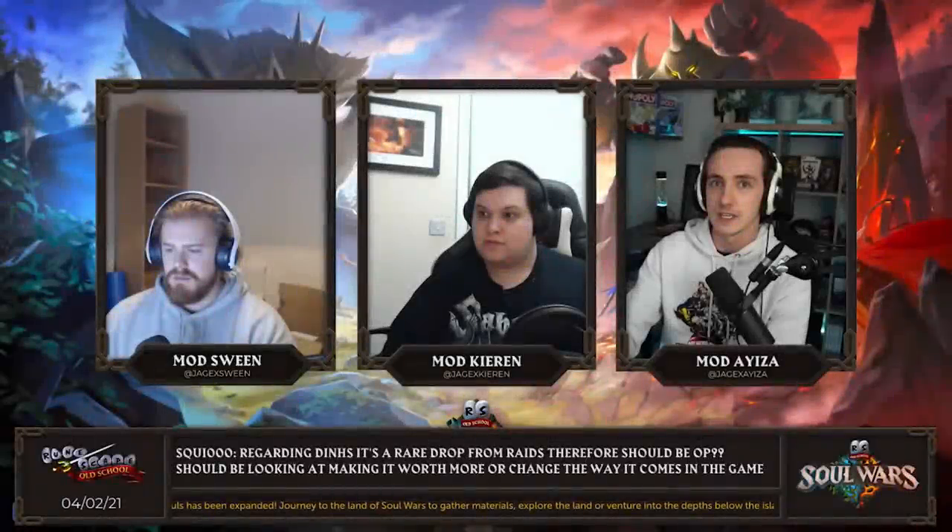The next main question was regarding the Dins Bulwark: essentially why are you still nerfing it? It's a rare drop from raids, therefore it should be overpowered. They reiterate that the Dins Bulwark is still very overpowered in PvP and they don't think it requires a level of skill to justify the current defensive bonuses. With the changes they're trying to promote the Bulwark still being strong but perhaps requiring more expensive gear to fully tank. They would also be open to actually changing the drop location so it no longer comes from the Chambers of Xeric and maybe elsewhere. They also highlight that there are more changes coming in the works.